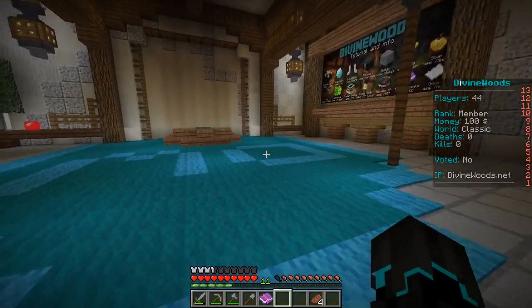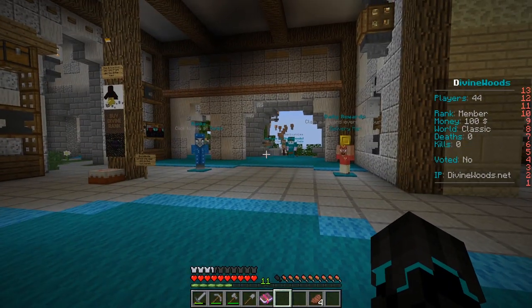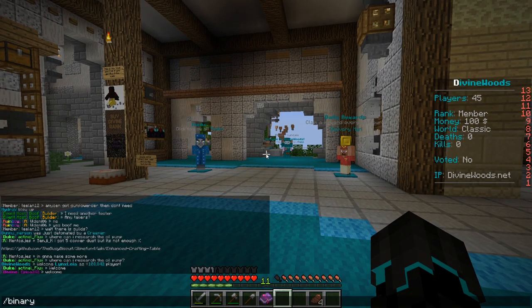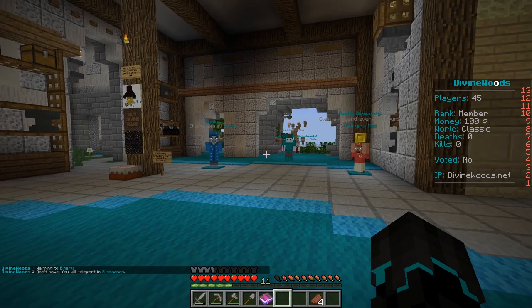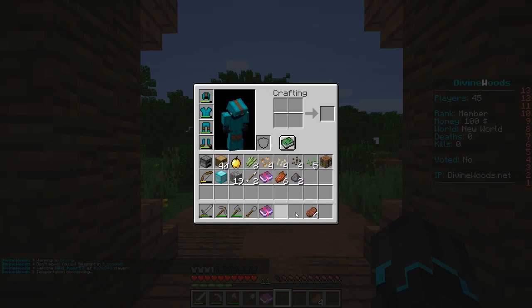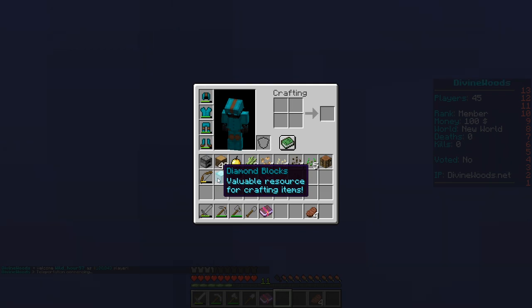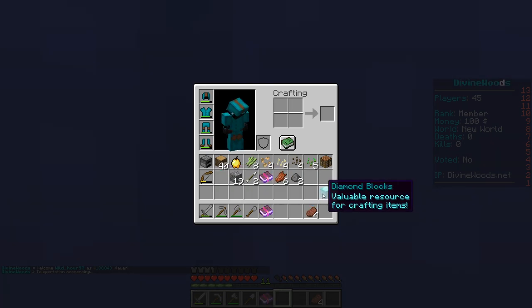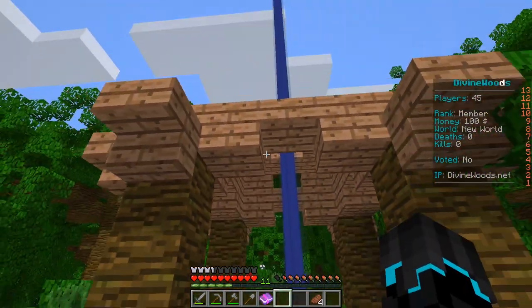Before we continue and look into a bunch of this stuff up here — which I will cover — if you do slash binary, you will get teleported in five seconds. By the way, this kit that I have on me right now, the gear I have on me, a bunch of it I got from just joining the server — except for the diamond block, which I got from voting. You get the armor and tools upon joining the server.